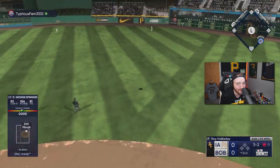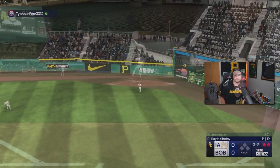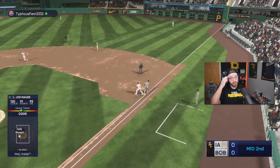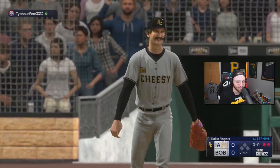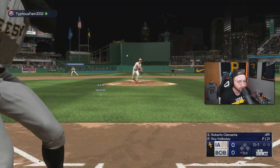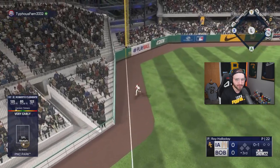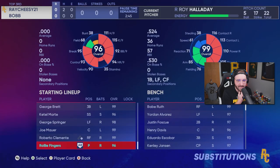I'm a little bit under it — dang it. Not a good start. Rollie, I love you — hit your spot! All right, let's go hit! Leave it to Roberto to get us going — he's been good, and we got something on base. Let's get something going here. I think we gotta take Rollie out — he did what he needed to do.